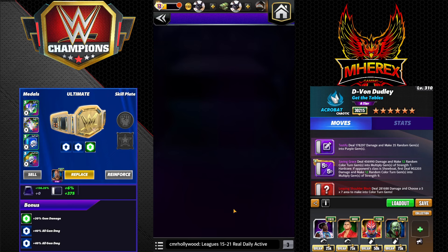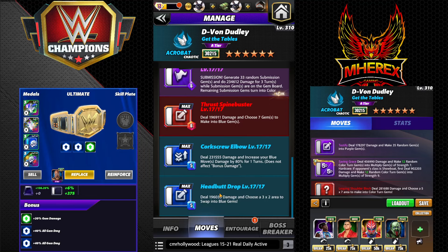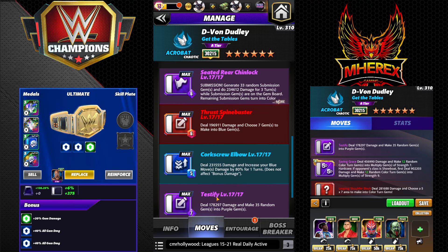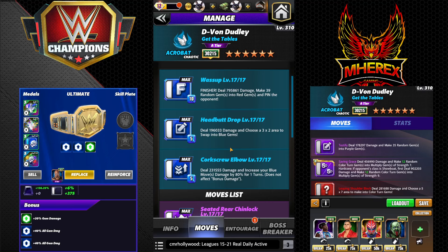Let's look at the last move set — this is my favorite. There's one move I'm not using even though it's actually very strong: a 6 MP red, choose blue — 196k damage, choose seven gems to make into blue. It just doesn't make sense for any of the build sets since there's a better option every time, so I didn't use it just to use it. It is a really strong, low-charge-choose move — never bad. The new moves are: Was Up — 10 MP finisher, 795k damage, make 39 random gems into red; Headbutt Drop — 5 MP, 196k damage, choose a 3x2 area to swap into blue gems; and the key move, Corkscrew Elbow — 5 MP blue, 231k damage, increase your blue move damage by 80 for one turn.